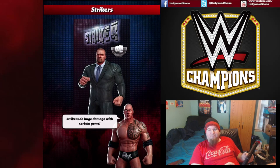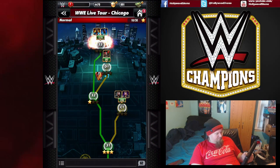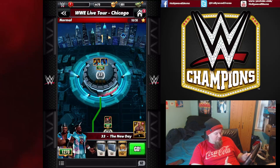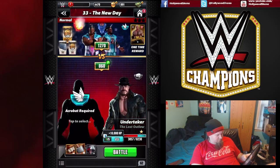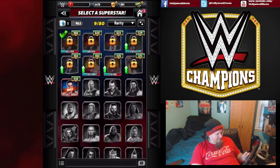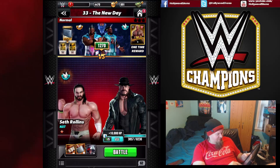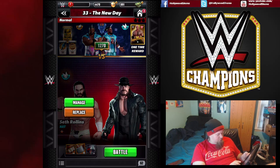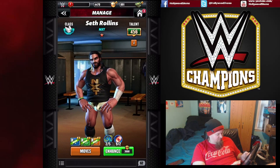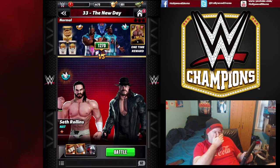For the next matchup we're going to recharge. Looks like we have to fight the New Day tag team, but you get a People's Champ — so you need an Acrobat, which is Seth Rollins. That's kind of disappointing. Let's see if we can level up Seth a little bit more — I think we're going to need it. No, because we need three more jump ropes to enhance him.